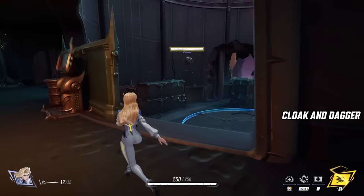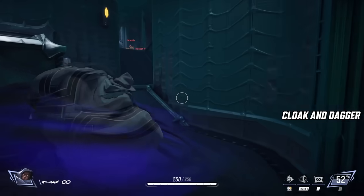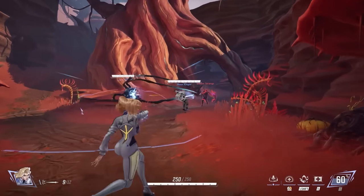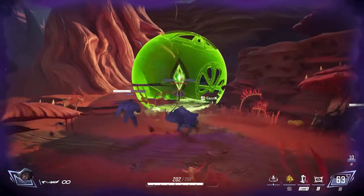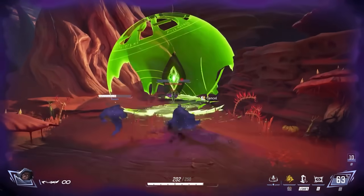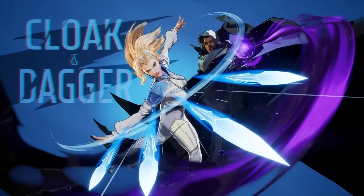Cloak and Dagger is a perfect choice if you hate being powerless against strong characters and want to be able to shut down ultimates whilst keeping your team alive. They are actually a duo of heroes that play as one single support character — you can swap between them at any time for access to different abilities. Cloak mostly has healing-based abilities, but Dagger can temporarily make teammates invincible or temporarily blind enemies. Use these abilities at the perfect time to completely stop strong ultimates from characters like Iron Man.